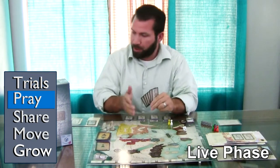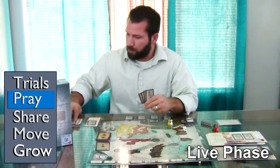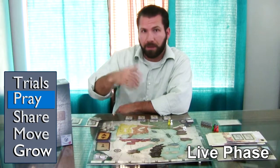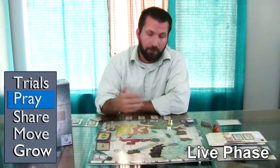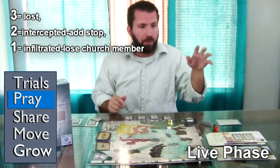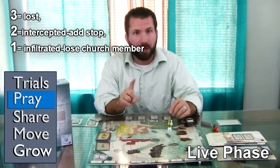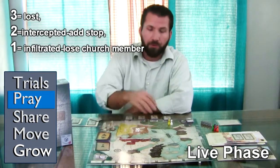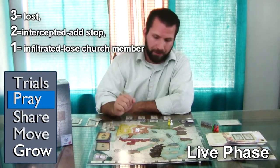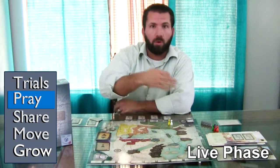Praying is done secretly and quietly. Each player in a two-to-three player game chooses one card, and in a four-to-six player game you choose two cards. Set them down face down. Once each player has chosen, the Elder rolls the message die. On a four through eight, nothing happens. On a three, the messages are lost and nobody can communicate with the Elder when choosing cards to play. On a two, messages are intercepted and the Elder re-rolls. On a one through four, place a mission stop where the Elder is; on a five through six, place a growth stop. Typically, everything happens where the Elder is, or the card will specifically say something different.